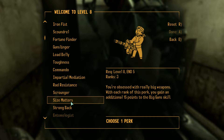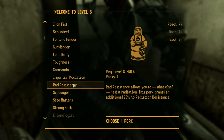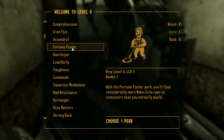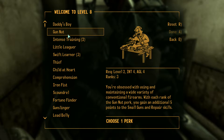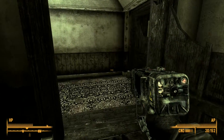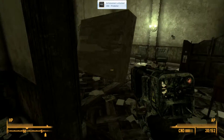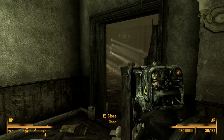Size Matters sounds super fun though. We just don't have the ammo for the flamer and the minigun right now. Strong Back makes sense, so does Rad Resistance. Gun Nut would be good — that'd give us small guns and repair. I don't use VATS as much, I probably should use it a little bit more. And I got an achievement.